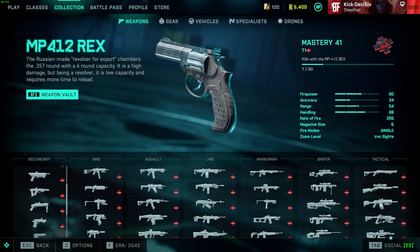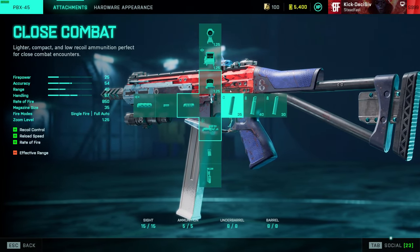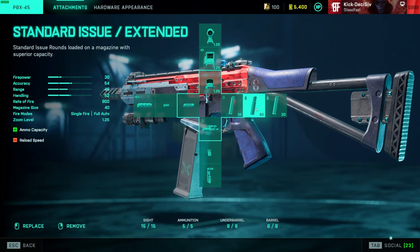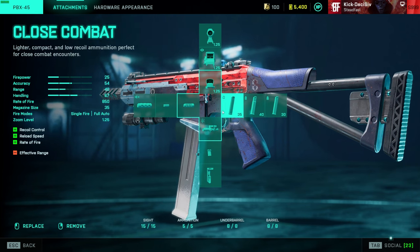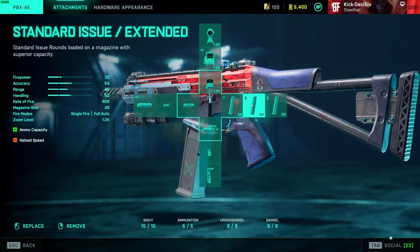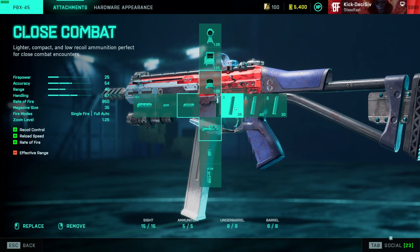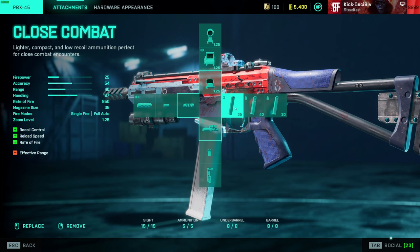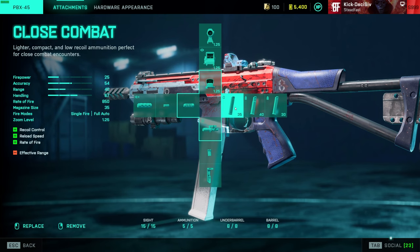Moving over to SMGs — for the PBX, I run close combat rounds over standard extended because it gives more ammo in the mag and a further four-bullet-to-kill range than standard. Center rounds give a further five-bullet-to-kill range and a bit more in the mag, but if you want a laser beam and four-bullet downs, close combat is the way to go. They did buff the PBX reload speed a while back — it was pretty brutal before.